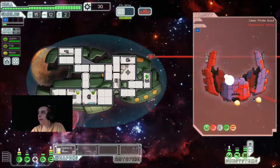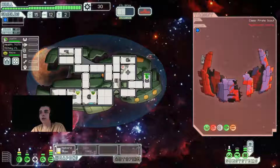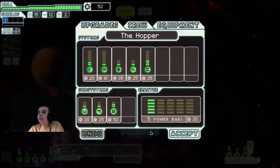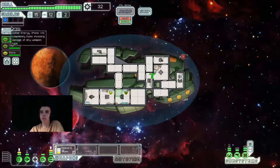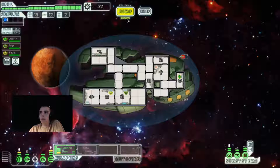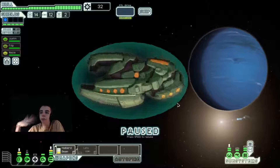Hopefully we don't have to have that happen. Awesome — we might have just gotten that achievement! I just got through the shield, I just barely got through the shield. That's so dumb. You need to have a pilot to FTL jump — that sucks. Okay, so we jump here, then I'm gonna take my pilot and bring him over to the weapon system.